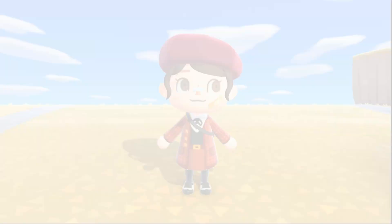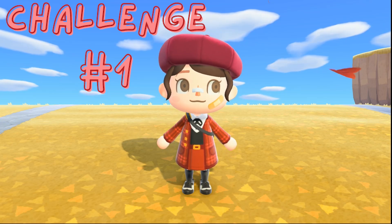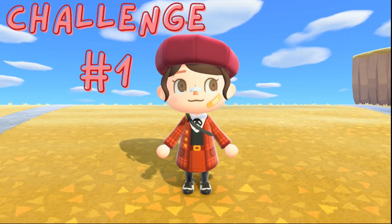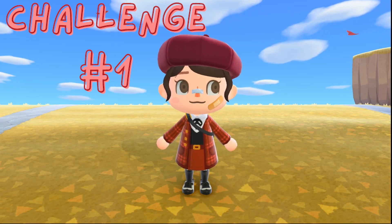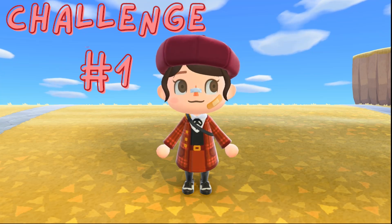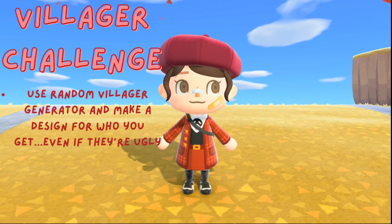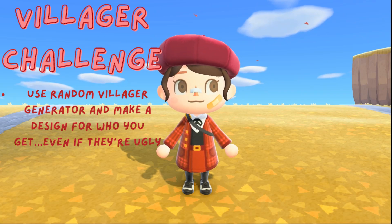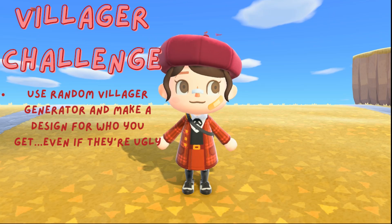Challenge number one celebrates the Animal Crossing villagers — from beautiful to ugly. I'm currently working on an island where I auto-filled all 10 of my villagers to get some new faces and pick my theme based off whoever I got. This challenge celebrates that idea: getting a random villager and rolling with the punches. I found a random website that will generate a villager for you — I'll put the info in the description below.